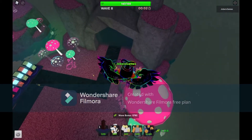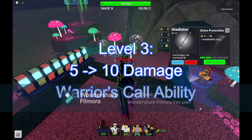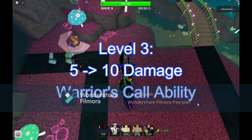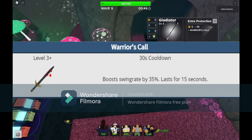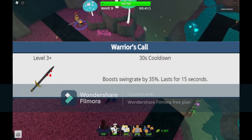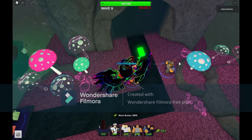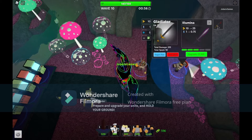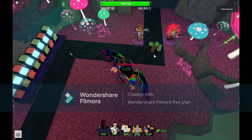The next level goes from 5 to 10 damage and it gets an ability called Warrior's Call. When you activate the ability, the Gladiator's swing rate just goes like shredding — like a shredder, really. Combined with the Commander it is just much better, so that's a good sign.